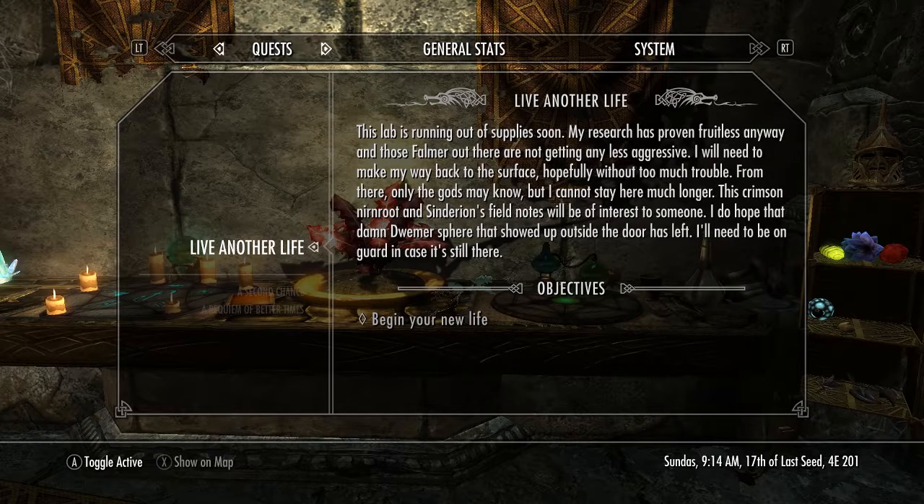Hopefully without too much trouble. From there, only the gods may know, but I cannot stay here much longer. This Crimson Nirnroot and Sinderian's field notes will be of interest to someone. I'll hope that damn Dwemer Sphere that showed up outside the door has left. I'll need to be on guard in case it's still there.